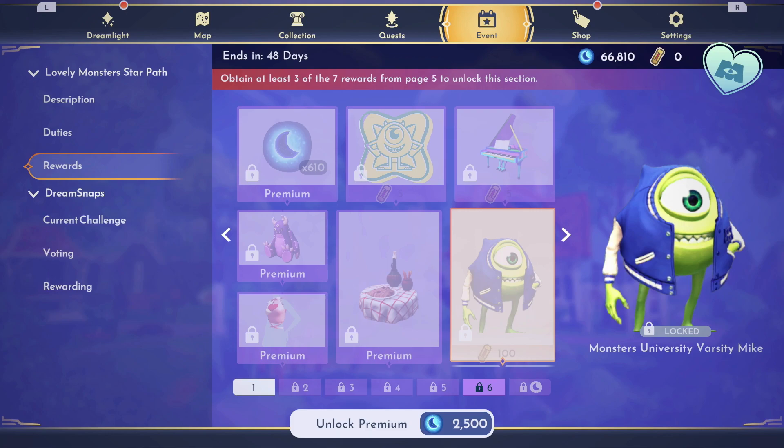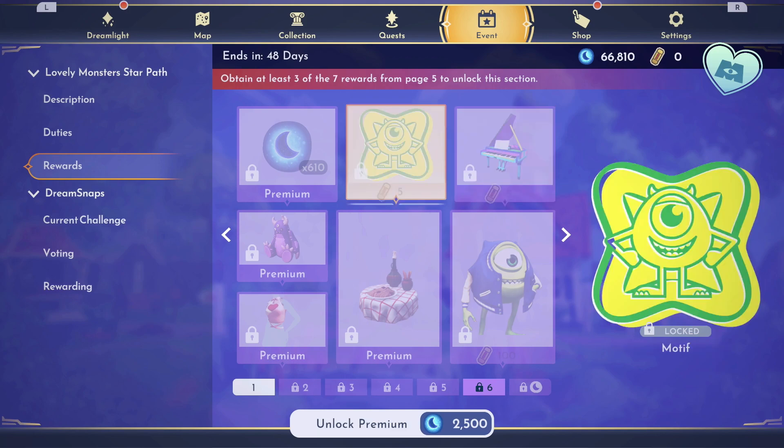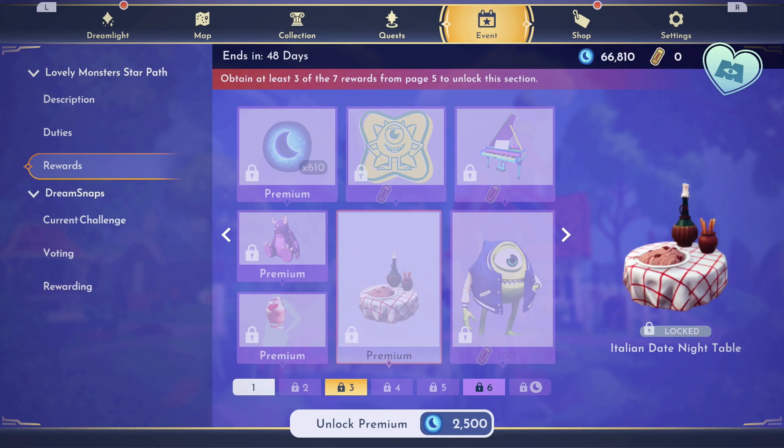On page 6, you can claim this Dream Style for 100, a Monsters Grand Piano for only 5, and a motif for 5. Everything else you would not be able to get until you unlock the premium Star Path.